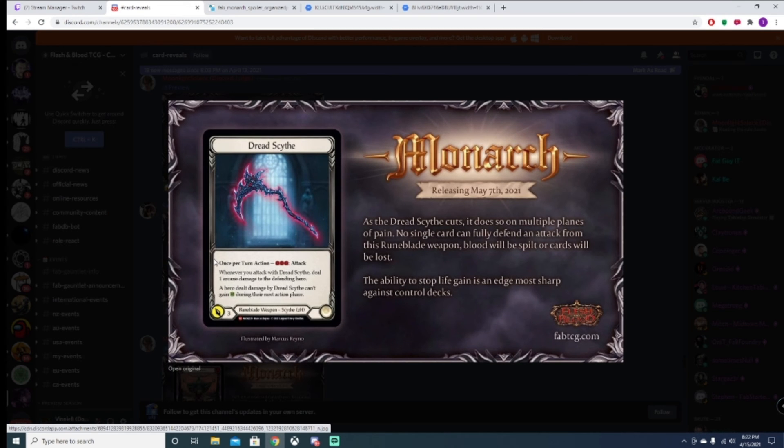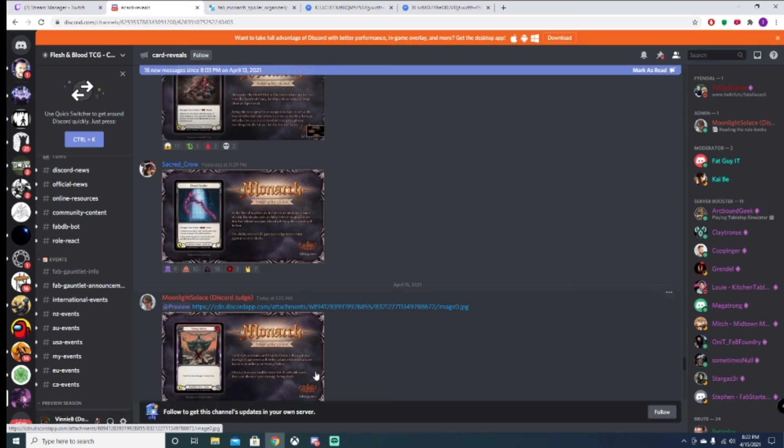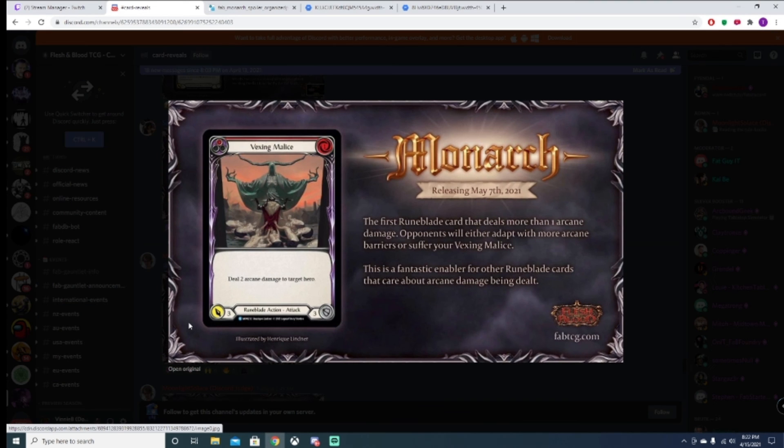Dreadsight — a Runeblade weapon, two-handed. Once per turn, pay three attack. Whenever you attack with Dreadsight, deal one arcane damage to the defending hero. A hero dealt damage by this weapon can't gain health during your next action phase.